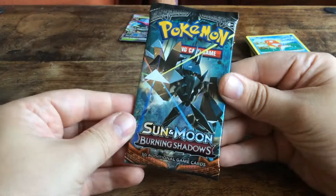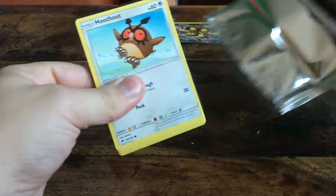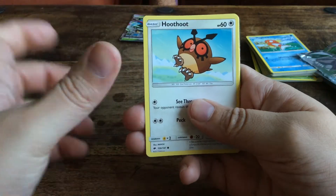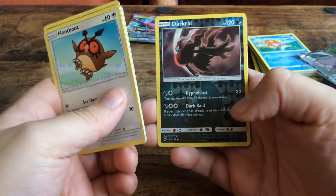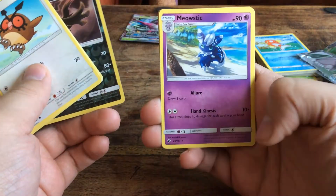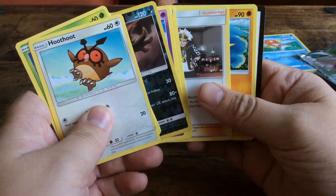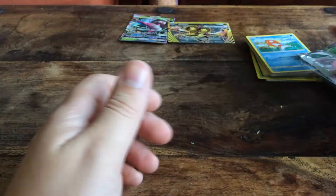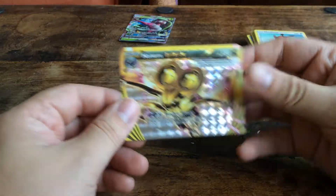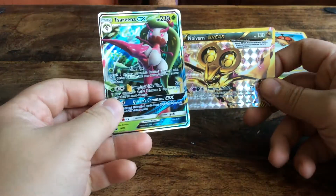And then in the final pack for Burning Shadows — come on, final pack of the year. Darkrai, reverse rare. And we have a regular Meowstic. Well, that was not the bang I was hoping for. At least we get another Break — Neuvern Break — from the Tsarina GX box.